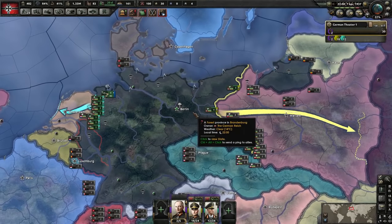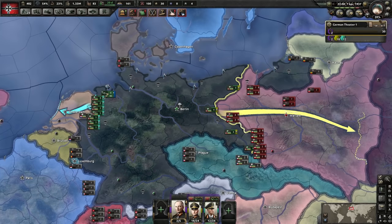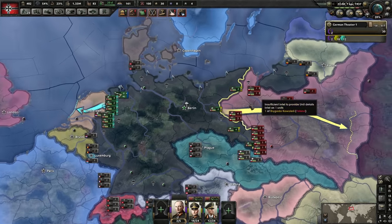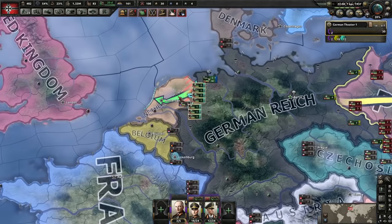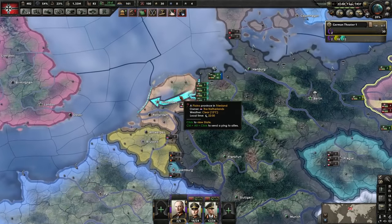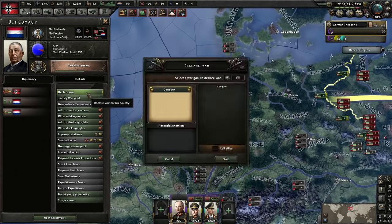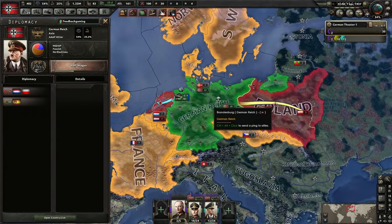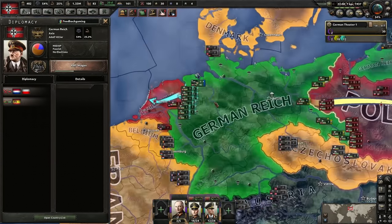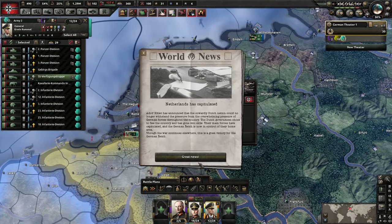You need to declare these at exactly the same time. Because when you declare war on one, world tension will spike over 25%, and that is the criteria that France or the UK can guarantee a nation. If I let a single hour of game time continue right now, it would cause the Netherlands to get guaranteed by one of those two major powers. So we declare immediately — and right now we've not created a world war situation, because France and the UK are gonna keep out of it. Exceptionally straightforward.